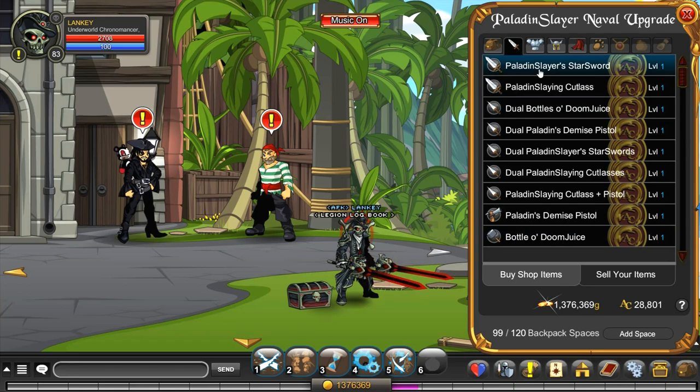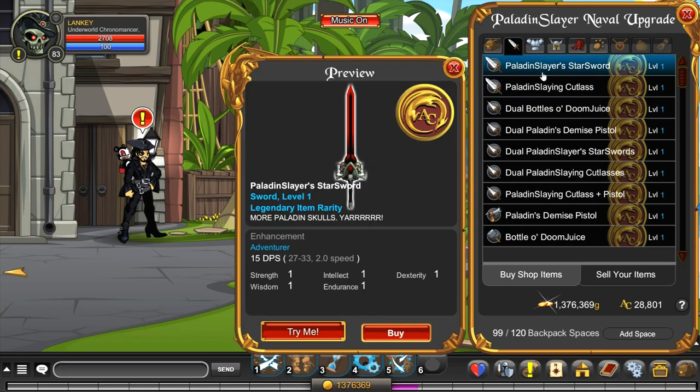We'll start here with the weapons. We have the Paladin Slayer's Star Sword — it's always cool to get a new star sword. By the way, if you guys aren't a member, the new upholders are coming up soon, I think it's the 12th upholder, so if you want to be an upholder definitely go to your account manager on aq.com and check that out. It's always good to verify that you qualify before you spend money on another membership.